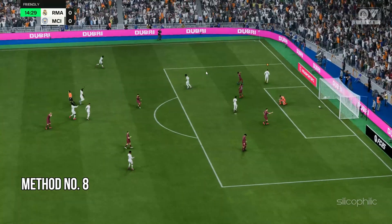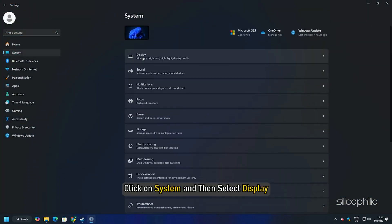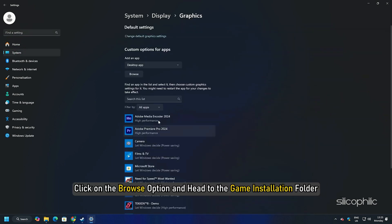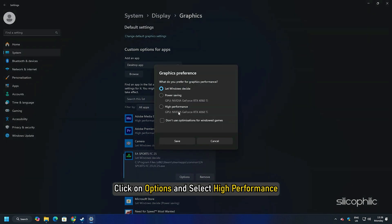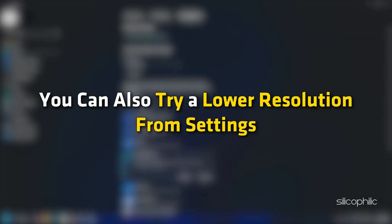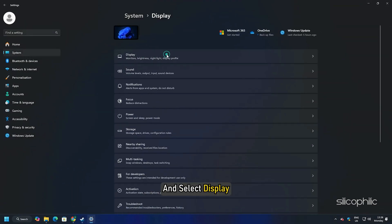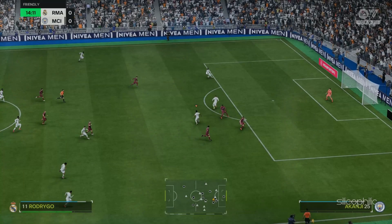Method 8: Try a Lower Resolution. Press Windows + I to open Settings, click on System, then select Display. Scroll down and click on Graphics. Click the Browse option and head to the game installation folder, select the game .exe and add it. Click on Options and select High Performance, then click Save to save the changes. You can also try a lower resolution from Settings — go to System, select Display, head to Display Resolution, and try a lower resolution than the recommended one to check if the game loads.